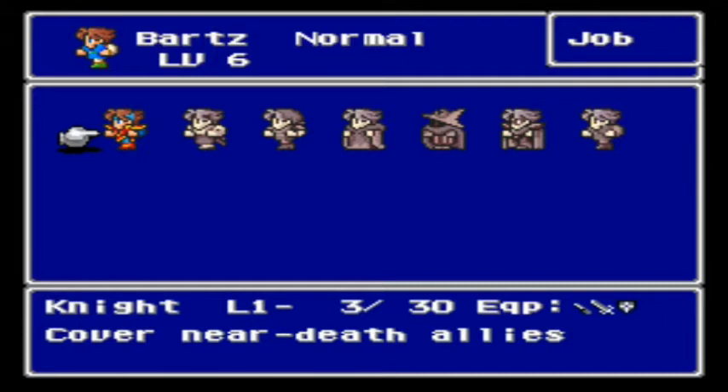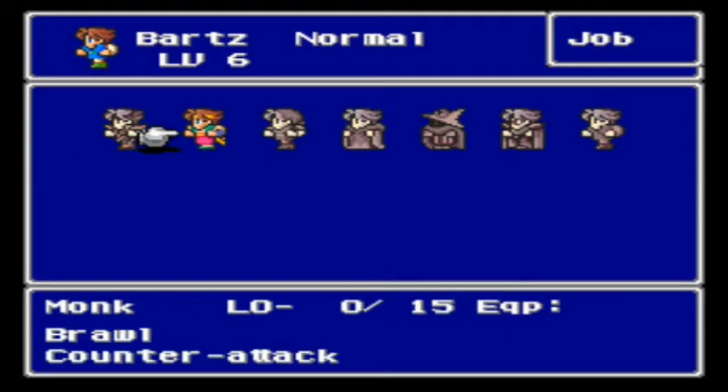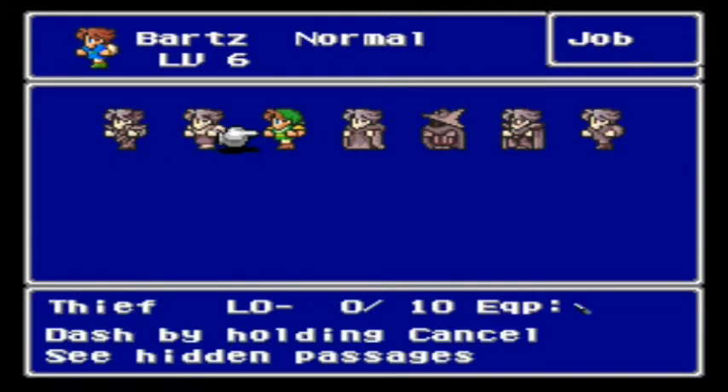Covers near-death allies — these are the inert abilities, abilities that are automatically used, like specialties. A knight covers opponents when near death. Monks have a counter attack, and they don't need weapons — they'll do a massive amount of damage without any weapons. You press the cancel button and you'll be able to run around as long as you have a thief in your party. As well, you can see hidden passages, so a thief comes in handy outside of battle too.